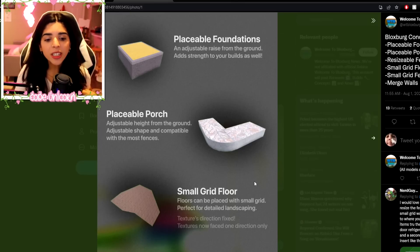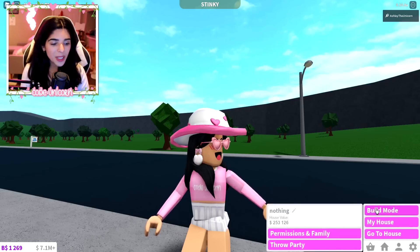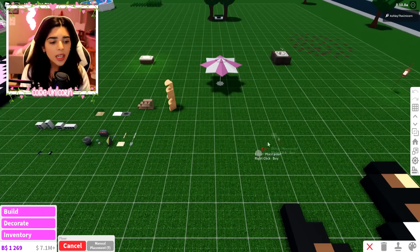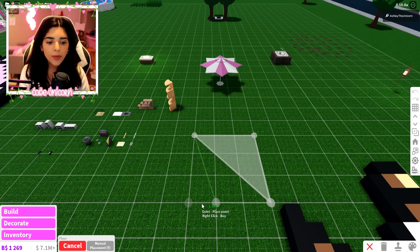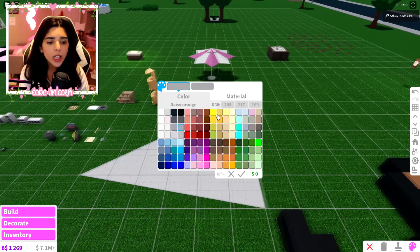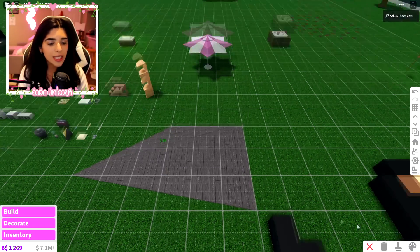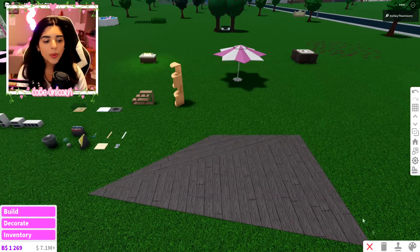You can get placeable porches here. Then there's also a small grid floor — floors can be placed with a small grid, perfect for detailed landscaping. Textures now face one direction only, which is very useful because right now when you place textures they face different directions. Let me show you: if we place down a floor and add some planks to it, you can see right there it's not facing one way, which is very annoying. So that would be lovely if it could get fixed.